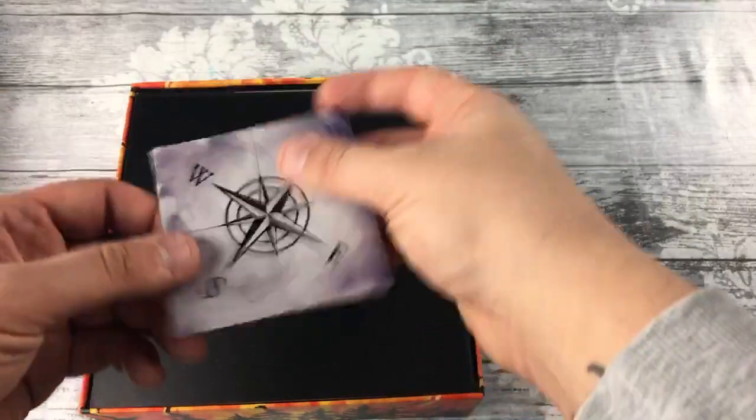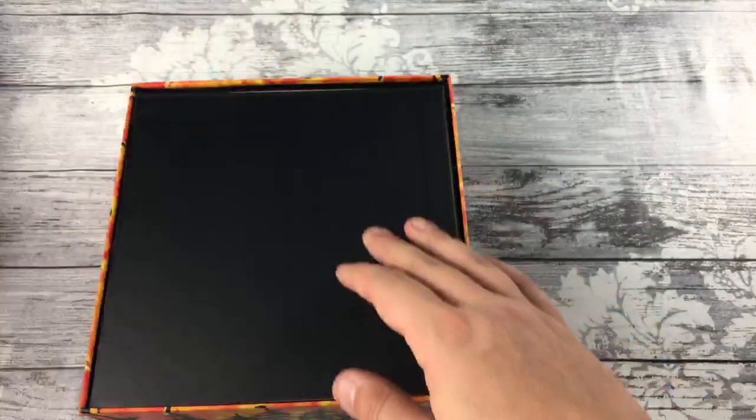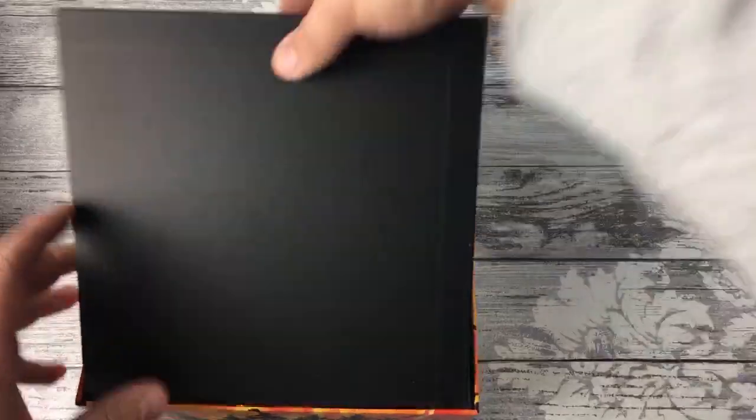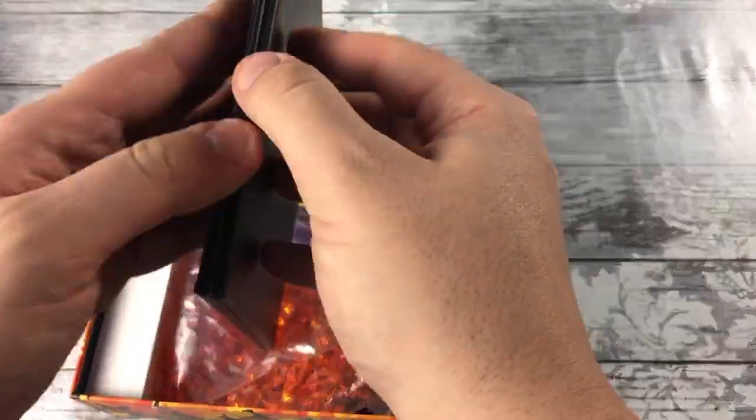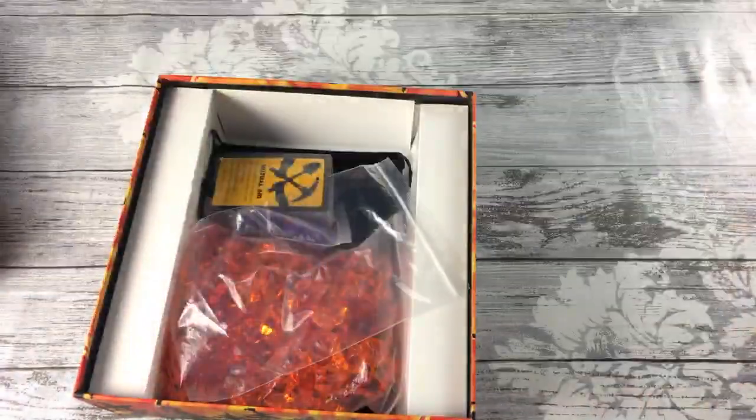Then we have a compass, double-sided — this is just to remind you which direction is which. And the board itself. Not a table hog at all, this one.